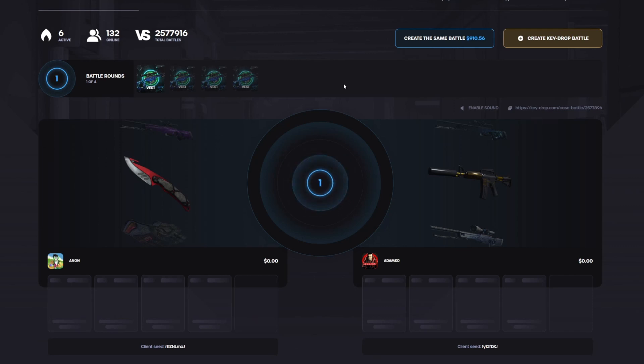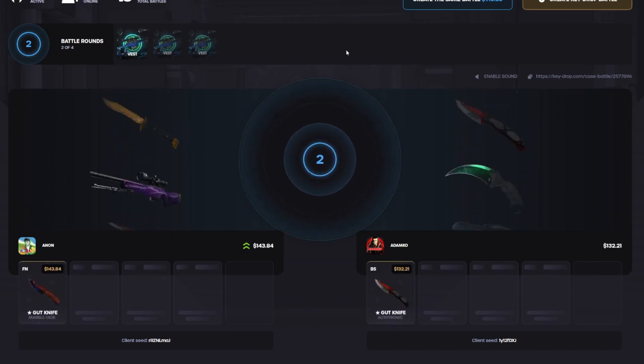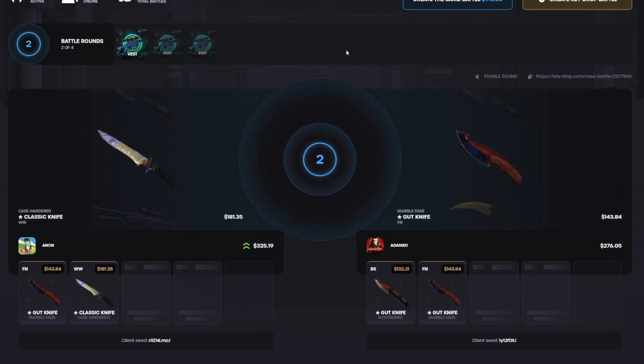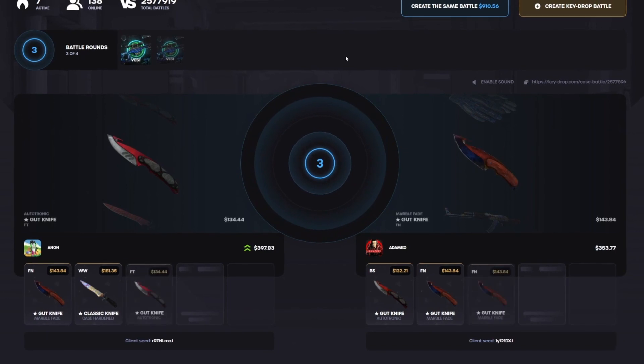Best case battles — 910 dollars, four cases. This is a risky one. I think we're in the lead by like 50. Okay, not only 11 but hey, it's something. Best case number two — let me get another Flip Knife going here please. Okay, that's better for us right? I think — a little bit more of a lead, not much, only 50 total. Come on, best three.